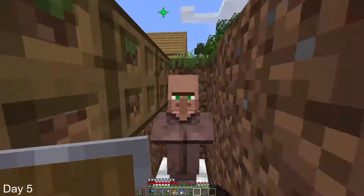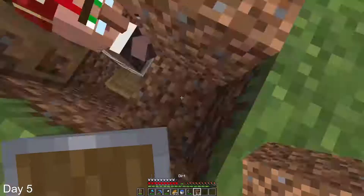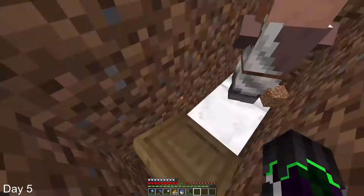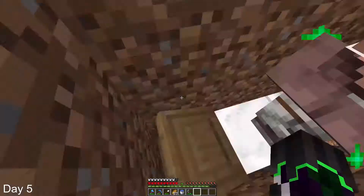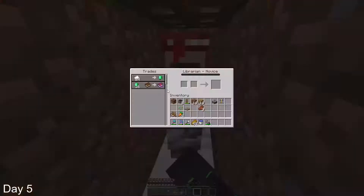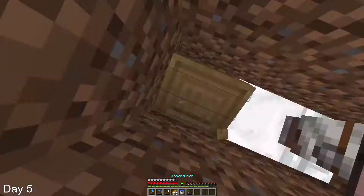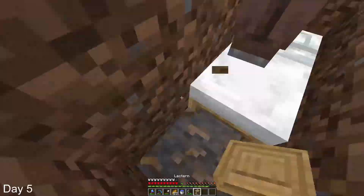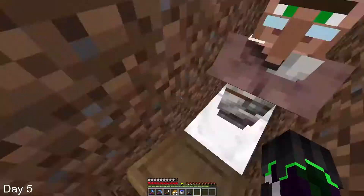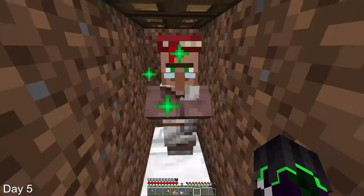I started off day 5 by trying to get this villager a good trade — either Protection IV or Mending. I kept breaking this lectern over and over again. This probably took me over ten minutes, and I broke the lectern over one hundred times. So I just kept breaking it and replacing it and checking the trades to see if I got anything good. Until finally, one time I broke the lectern and placed it, and saw that there was a Mending trade — and couldn't believe my eyes.